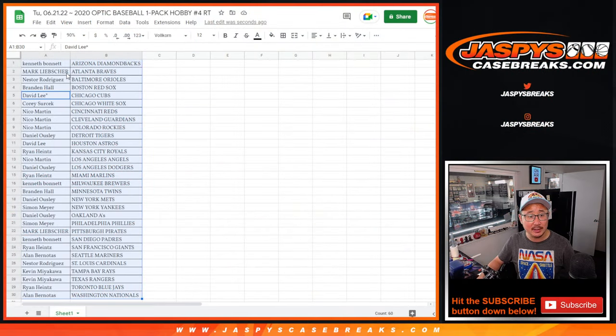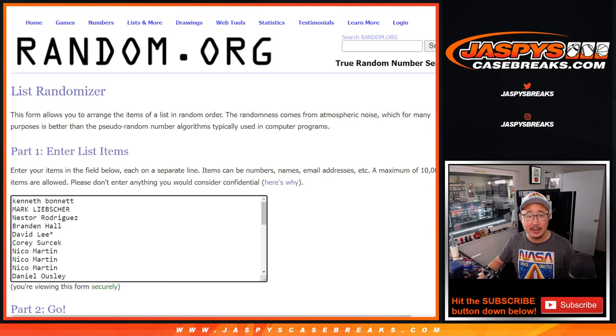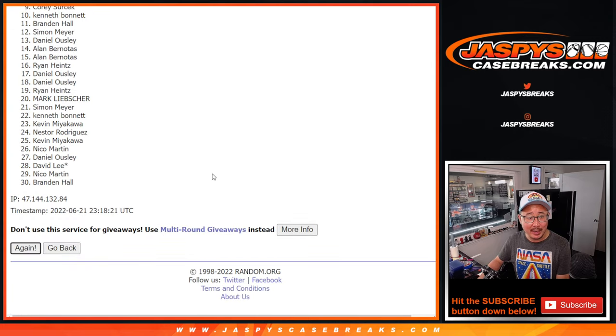Now let's flip back over here. Let's give away spots in that flawless baseball break. Let's gather everybody's names — new dice, new list, top ten after two snake eyes. Real easy. Left eye and right eye.